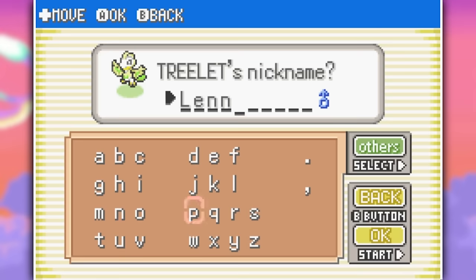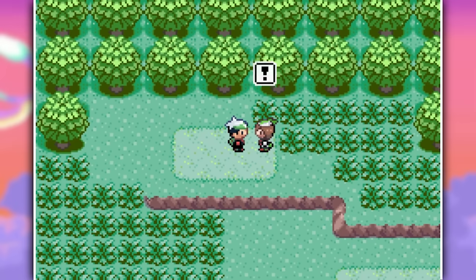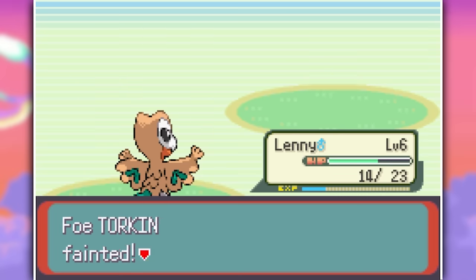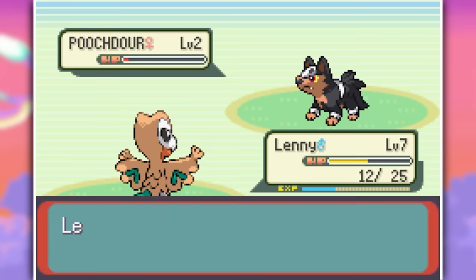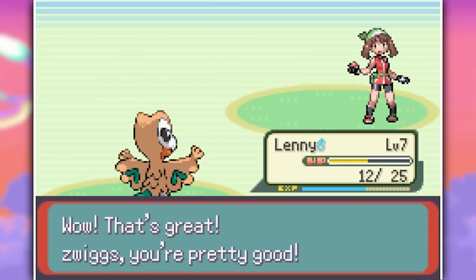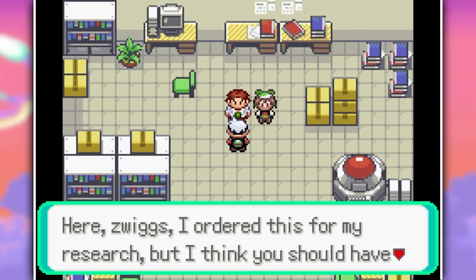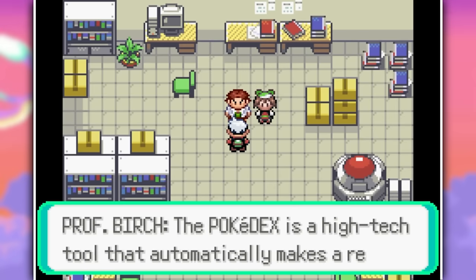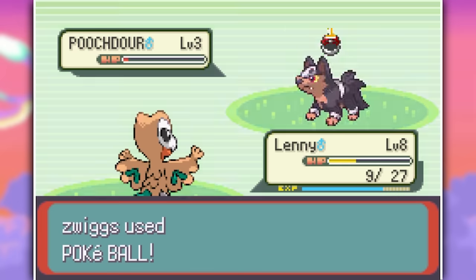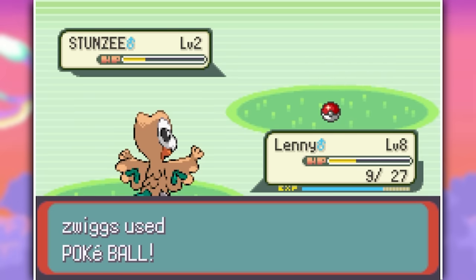With Lenny by my side, I went to challenge the first rival battle against Mei on Route 103. She has two Pokemon — Torkin and a Poochdour — but Lenny took care of both without any problems. We head straight to Professor Birch after to grab our balls and Pokedex, then start exploring all the surrounding routes. We get amazing Pokemon like a Tayflit, a Poochdour, Stunzie, and one of my personal favorites, Tyran as well.